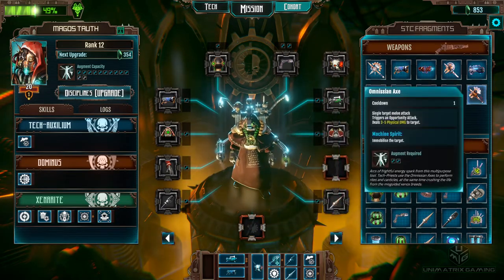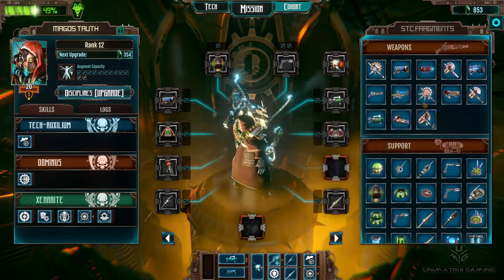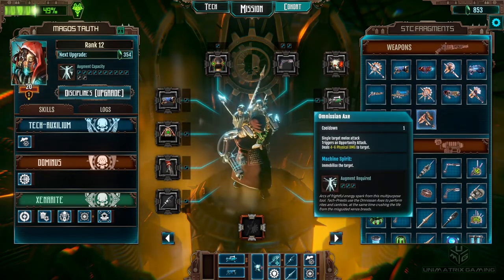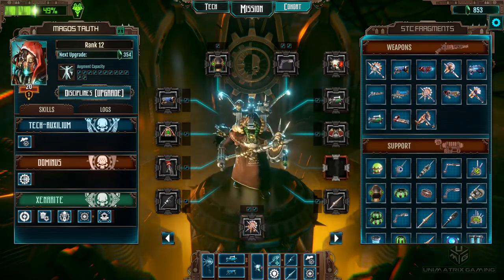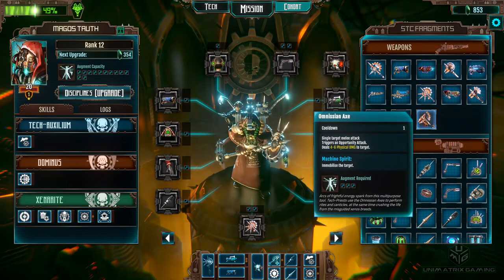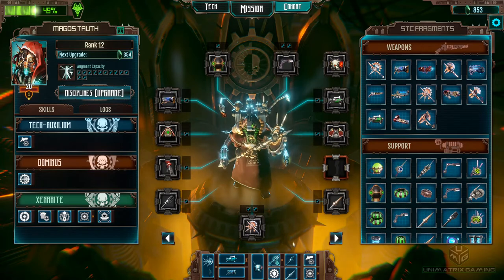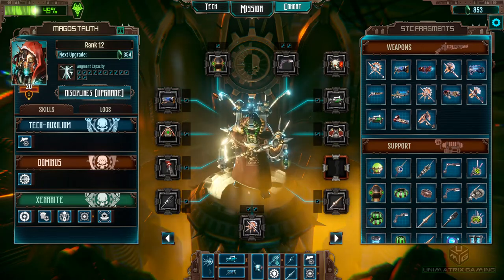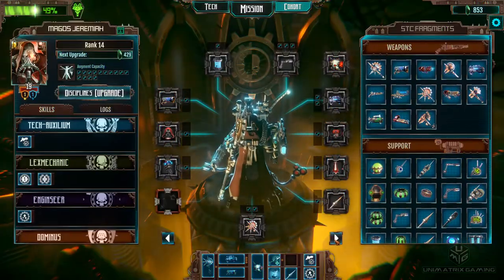I'd like to get a better axe on him really. So that's three to five, four to six, four to six. Yeah, let's do it on that — the only one we can do, so that's got three augment slots on it. How much for the next one? 354. Let's just have a little look and see what we've got with the other guys.